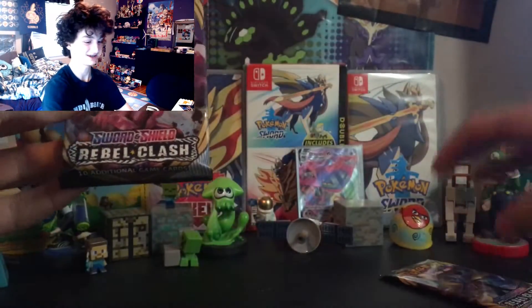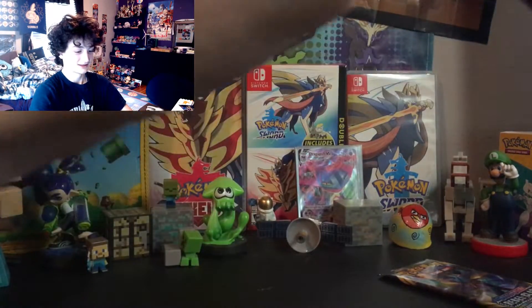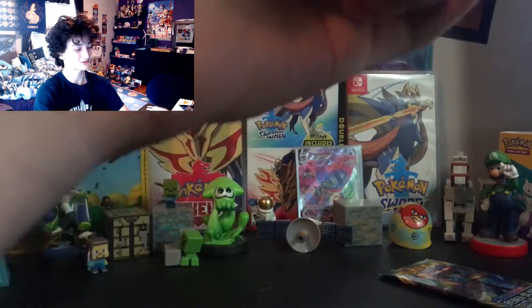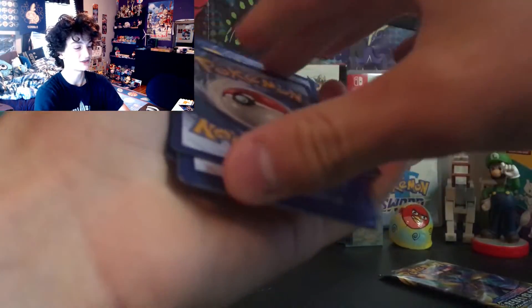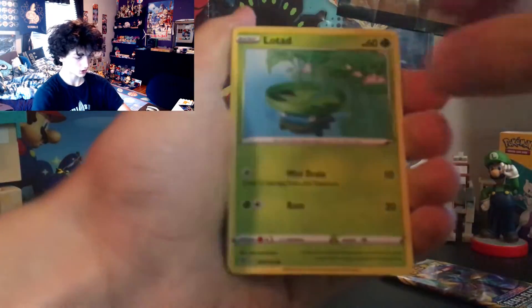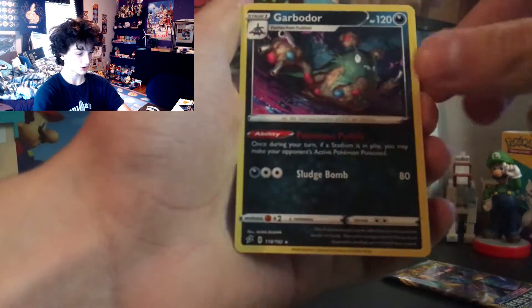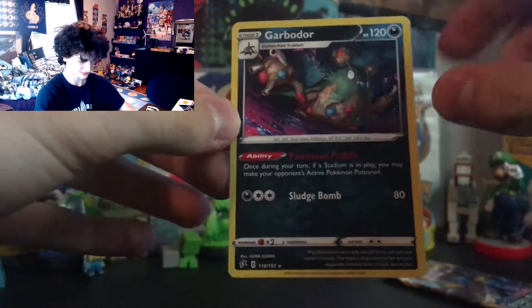Last two packs — Toxtricity and Inteleon, great way to end today's video! Two V Full Arts, two VMAXes — how many V's did I get? Two V's: Pincurchin and Phanpy, and then the VMAX Dragapult. Lightning Energy, Skyla, Electrode, Xatu, Toxel, Litwick, Lotad, Clefairy, Voltorb, Ludicolo reverse, and Garbodor regular rare — menacing Garbodor there, poisonous puddle — you can see the poison, if you touch that you'd probably disintegrate within a second.